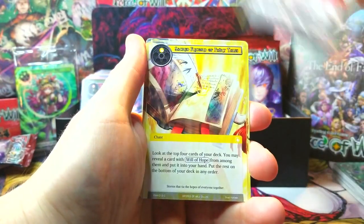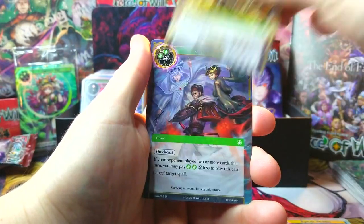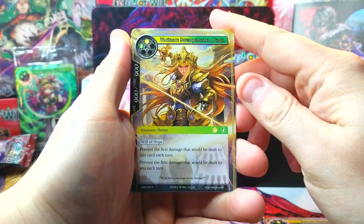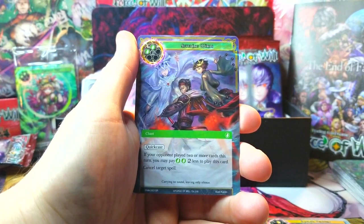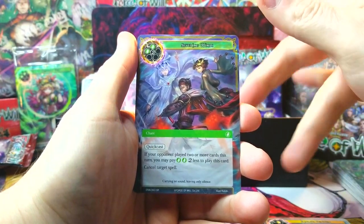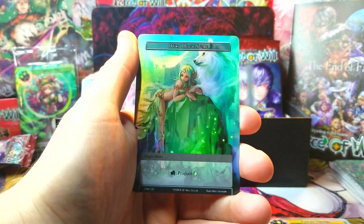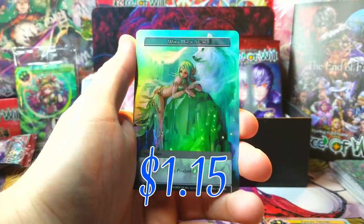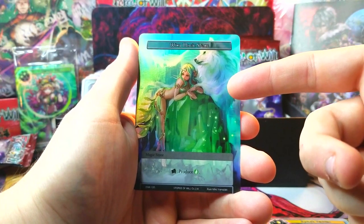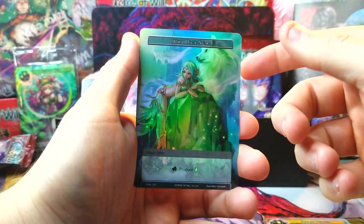Hopefully a couple more full arts, hopefully our luck didn't run dry on the first part. Our rare is Ultimate Swordsmaster Farah, very cool, just a non-foil though. Severing Winds non-foil - we got the nice version of this last time in a full art. Behind it, oh yeah, very nice - a foil Wind Magic Stone. From the last video these are actually worth like a buck for the normal version, so the foil is like three bucks, which is pretty sick.